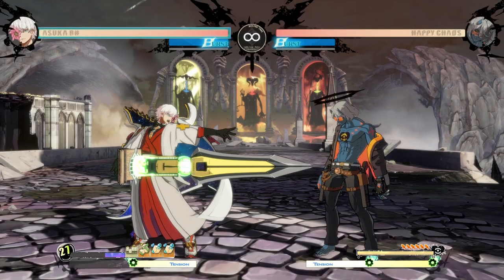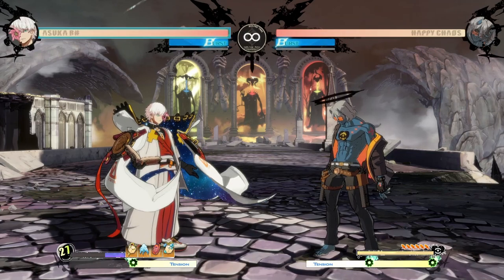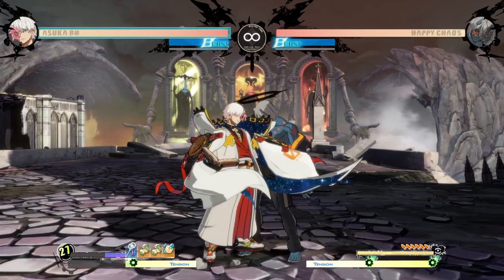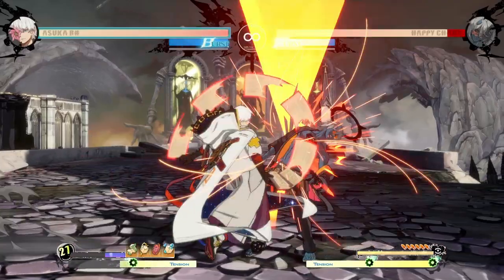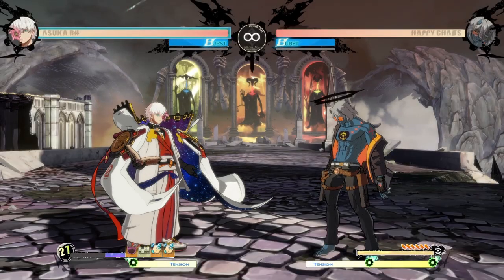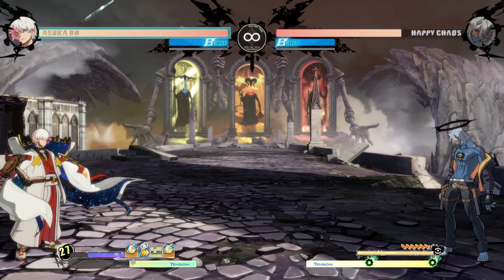5H is going to be your main extension off far slash and 2S because it cancels into them. Considering how far you can use it from, how far it pushes the opponent back, and that it's cancelable — it's safe as long as you're using it on block. Just because it reaches really consistently off of far slash — it reaches way further than far slash — you don't have to worry about only hitting at the very tip. It'll even frequently connect into your super for a nice chunk of damage and mana rebuild.